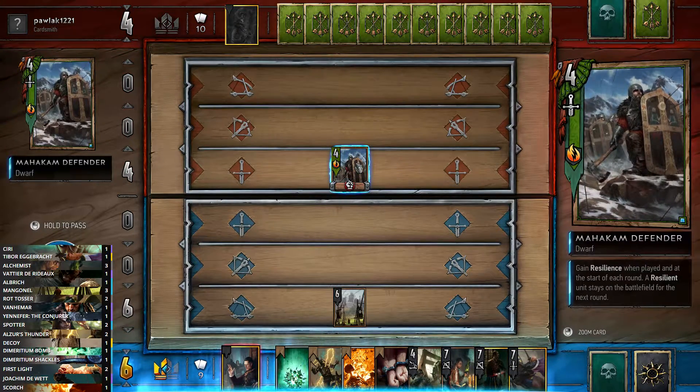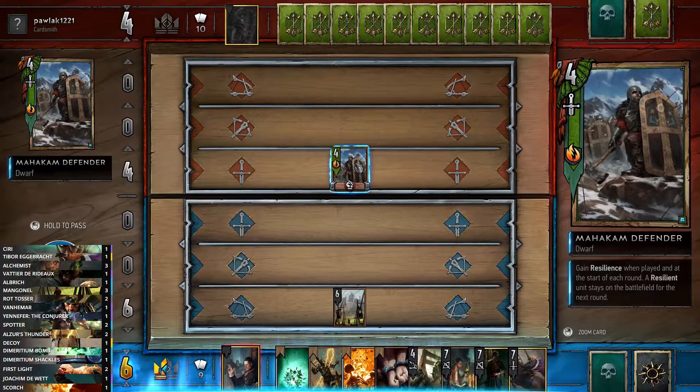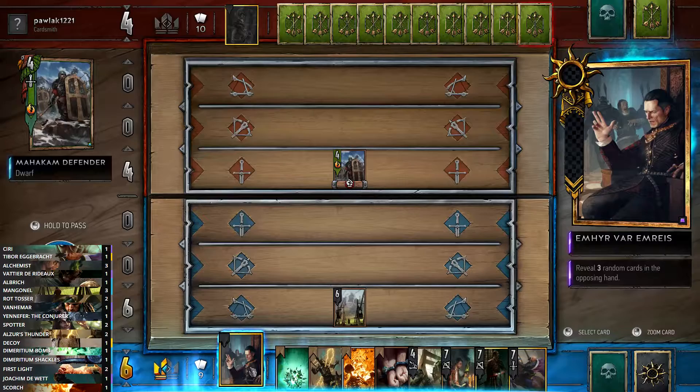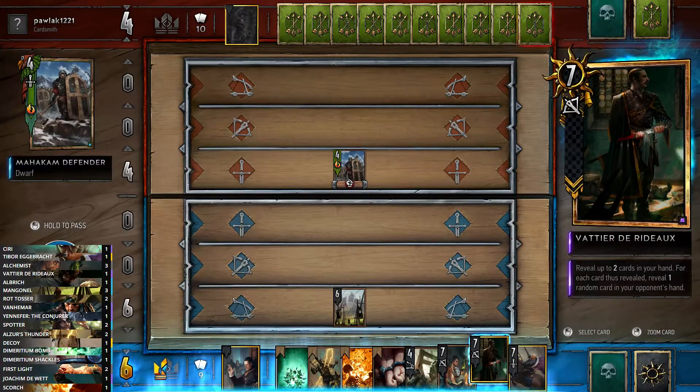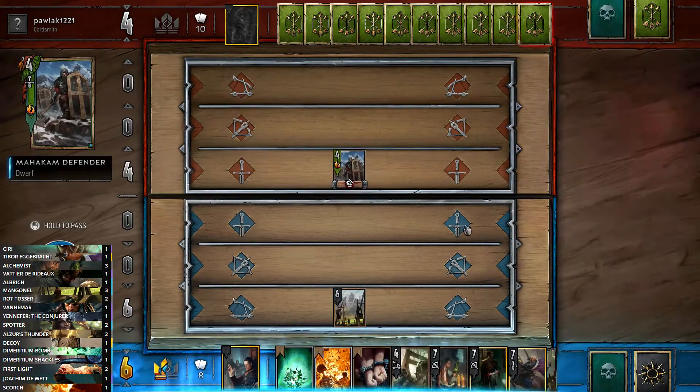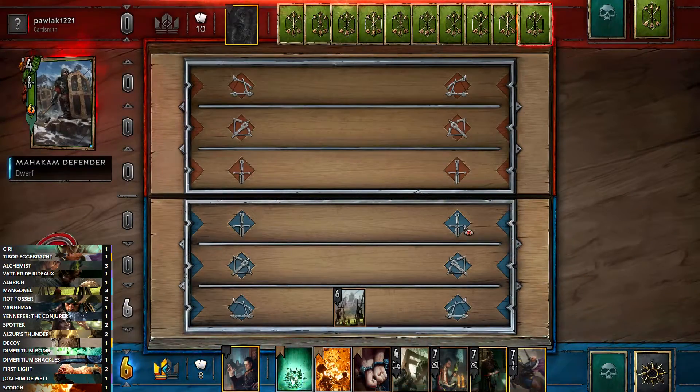Playing Vatia with one Mangonel gets you eight damage out of the Mangonel; with two Mangonels you get 16 damage — it's really really big. This unit is something we want to straight remove. We could remove it by revealing cards, but that would over-damage — this gives us six damage, this gives us eight, and this only gives us two. So instead I'm just going to Alzur's Thunder it and get rid of it. When going against a Dwarf deck you want to remove the Dwarfs.